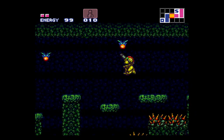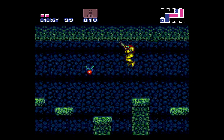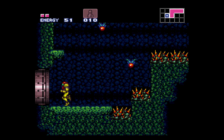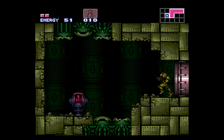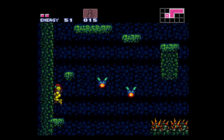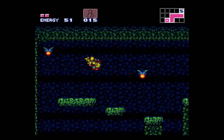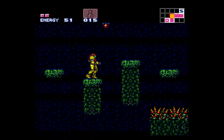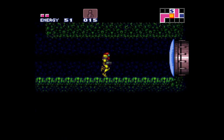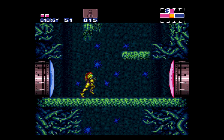We've got these firefly-like creatures. You can actually shoot them, but it will make the room more dim. So try to be careful. And by going through here, we have a missile reload station — very nice. You can also find an energy recharge station too. Even if you touch these enemies, they will be destroyed and the room will get darker, like I said.